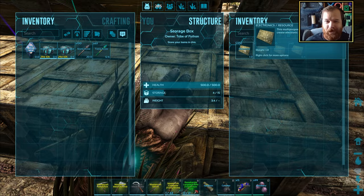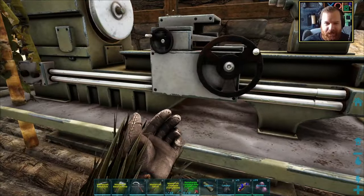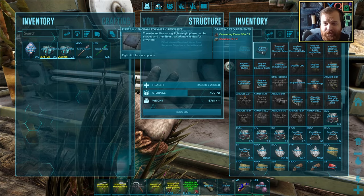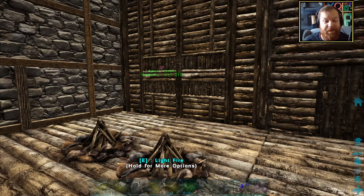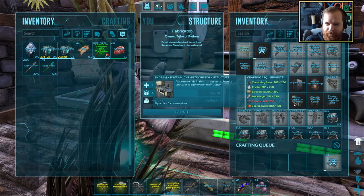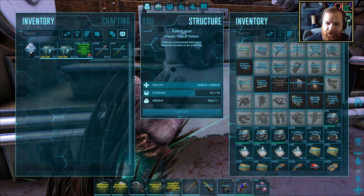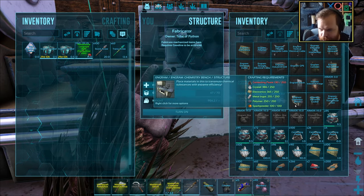I knew I had electronics somewhere - we farmed up a good amount of tech power source before we went ahead and cryopoded them. That just leaves the polymer. Can we make a bunch of polymer? If I was to grab some obsidian I probably could, but the easier way, let's be honest, is just to kill the penguin dudes. One penguin has been killed and we're pretty much just making the rest of the polymer. I completely forgot about the fact that the polymer requires cementing paste, and as a result I have now used my cementing paste. What a dingleberry I am.